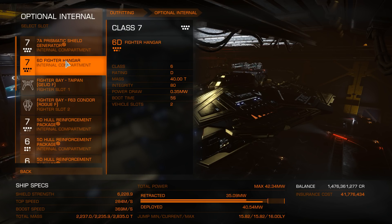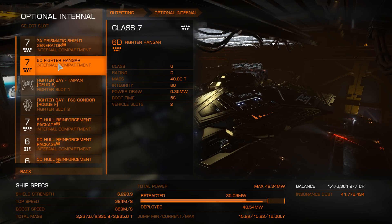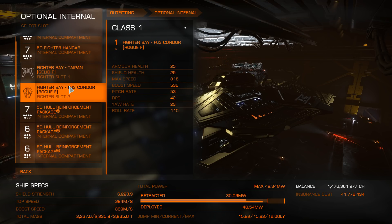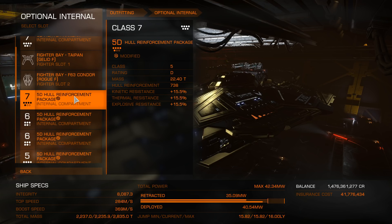I've also put a fighter bay in here — it's only a 6D. Yes, I could fit a size 7 one in there, but there wasn't one available at the station at the time. You could definitely put a size 7 fighter hangar in here. Mars from Ghost Giraffe managed to sacrifice about 5 of my fighters in no time at all — pretty special.